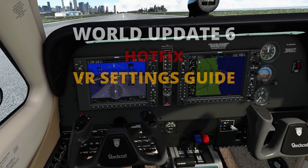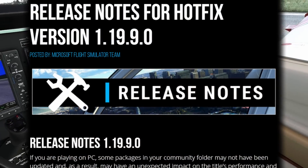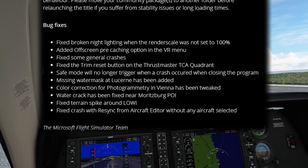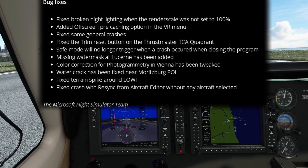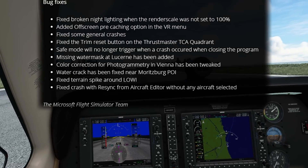Following the release of the much-anticipated World Update 6, Microsoft Flight Simulator has issued a hotfix to version 1.19.9.0. Within that hotfix are a number of issues of interest to VR users. These are primarily the fix to the broken night lighting, the off-screen pre-caching option now available in VR, and some general crash fixes.